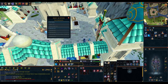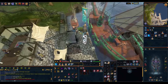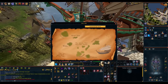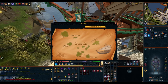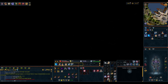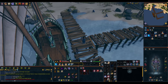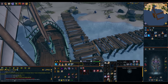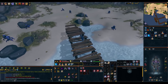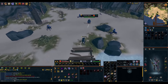Teleport back to Port Sarim, then teleport to Goshima. Select option one when you get the chance. When you get here you have to kill 12 Kraassian warriors. I'm going to speed this part up so you can pause the guide if you need to.